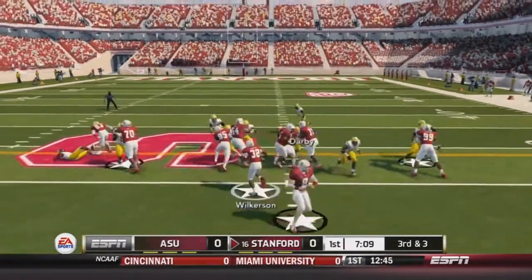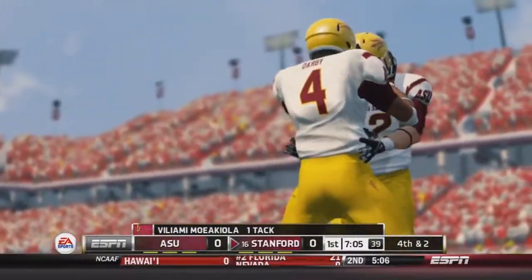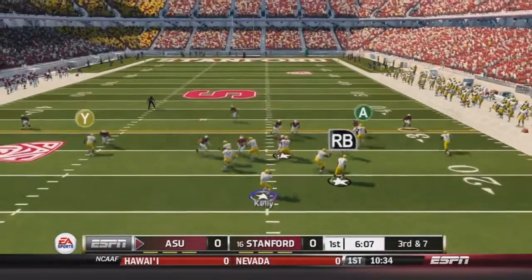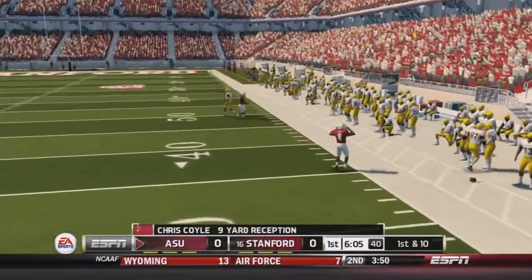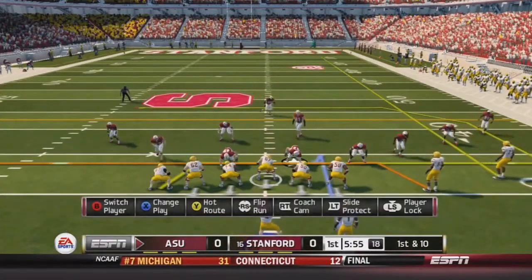They're moving the chains early on. Now they have a 3rd and 3 — see if we can stop them. Wilkerson tries to run, and Moriaco Iola, the safety, comes up for the big play. They're going to have to punt it away on the first possession. 6 minutes left in the first quarter. 3rd and 7, Kelly looking to pass, and he's going to hit Coyle on the right side for a gain of 9, moving the chains — now we have a 1st and 10.